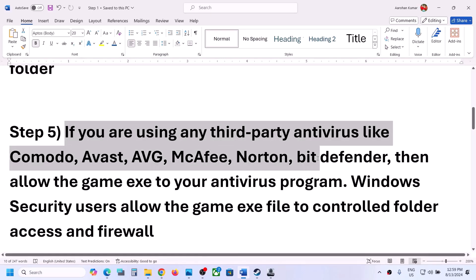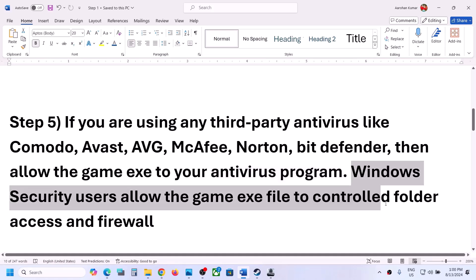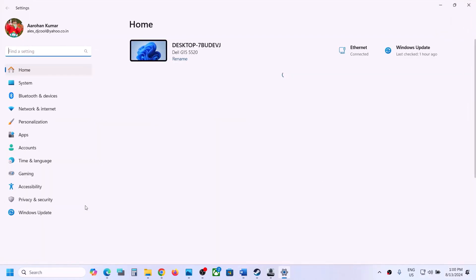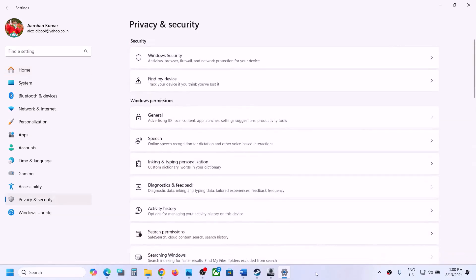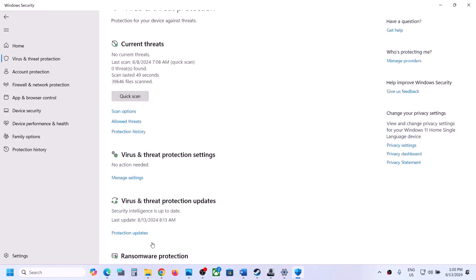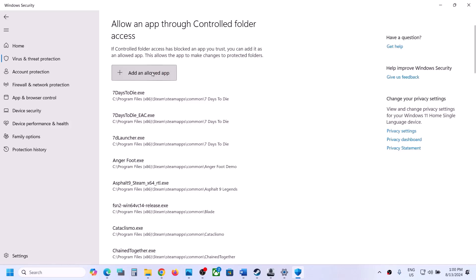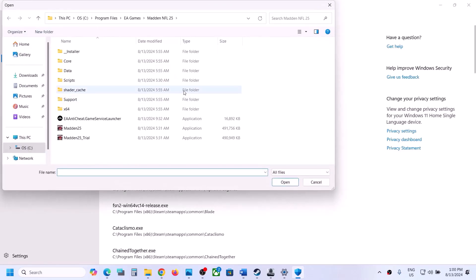The next step is to allow the game through your antivirus program. If you're using Avast, Bitdefender, McAfee, or any antivirus, make sure you allow the game exe file. If you're using Windows Security, open Windows Settings, go to Privacy and Security (in Windows 11) or Update and Security > Windows Security (in Windows 10), then click Virus and Threat Protection. Scroll down and click Manage Ransomware Protection, then click Allow an app through Controlled Folder Access and click Yes to allow.